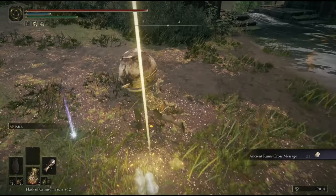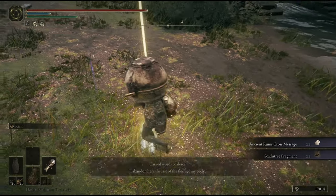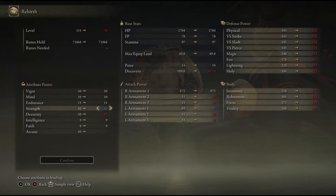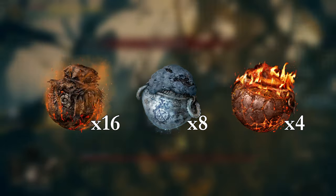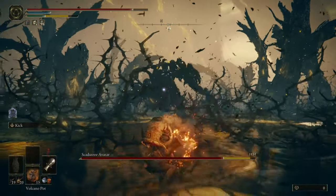Another round of fragment foraging after Messmer was defeated. The next boss was the Shadow Tree Avatar. Because of the last few bosses I had been speccing into arcane for bleed pots, so I respecced into strength and dex to make full use of fire pots. I went into the fight with 16 volcano, 8 freezing, and 4 hefty fire pots, along with a couple random pots that weren't used.